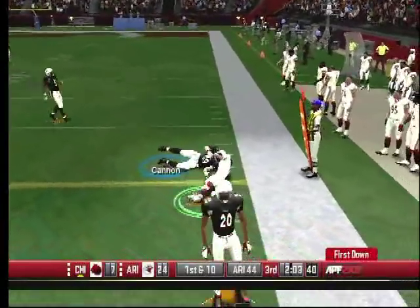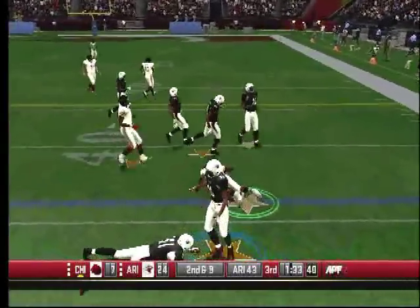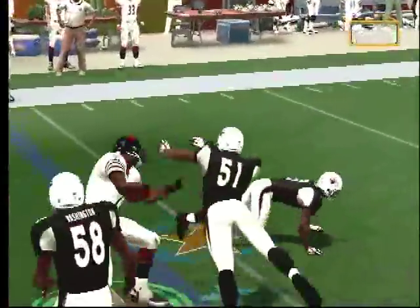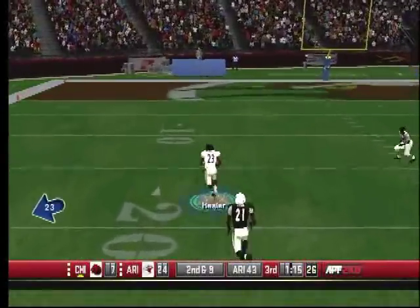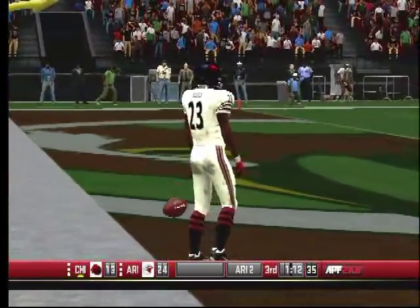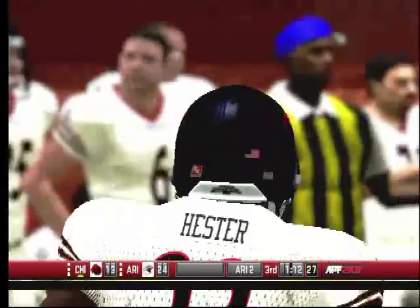Knox makes a nice move. The sideline is going crazy again. Counter with Forte — he made a guy miss, but number 51 said no, that stops here buddy. Hester — they go back to Hester. Hester just plucks it out of the sky and he is gone. Devin Hester has been working out with Brandon Marshall and you can already tell his receiving skills have improved. We haven't even seen Brandon Marshall this game.